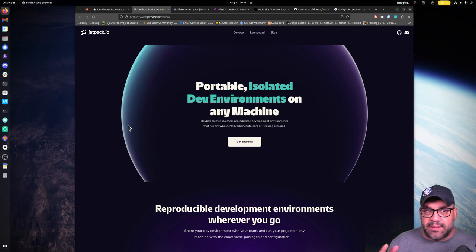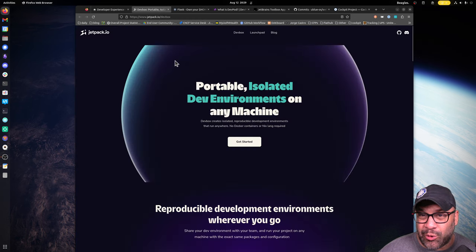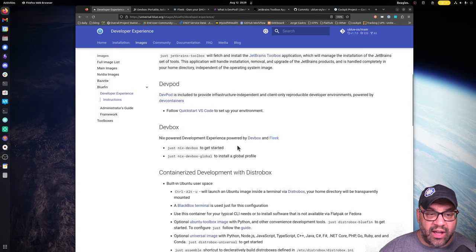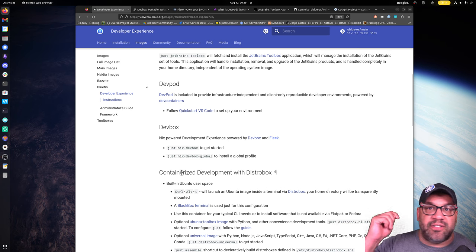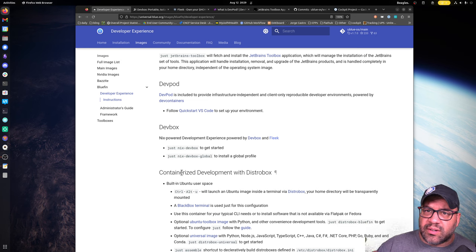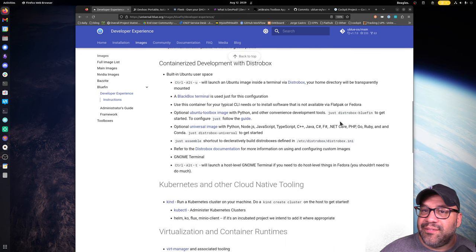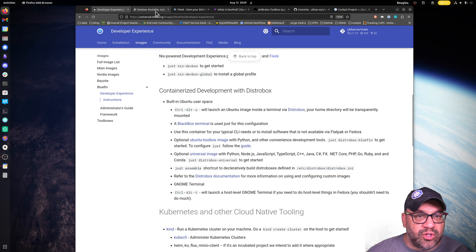Devbox is a different one I find very interesting because it uses Nix in the backend but does a really great job UX-wise hiding that complexity from you. We tried this before with a project called Fleek, and over time Brian realized we could just make that a plugin for Devbox. So that's a great combo if you're into Nix. Of course you can always just use Nix raw if you like. Very interesting project — they have their own Discord and community. If you're into Nix and wish there was an easier abstraction on top, that's a great option.